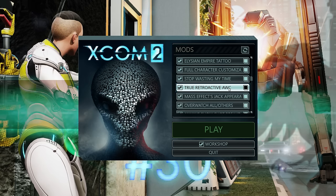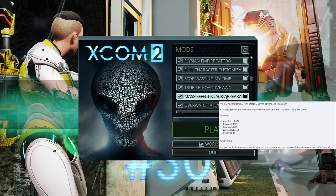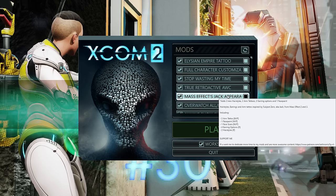Truly Retroactive Advanced Warfare Center fixes the issue where the Advanced Warfare Center doesn't always give perks to people it should. The Mass Effect Jack appearance mod gives two hairstyles, two tattoos, two earring options, and one face paint — expanded from when it used to only do tattoos.